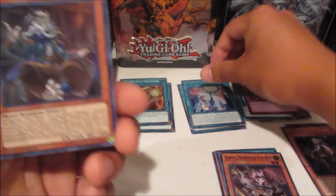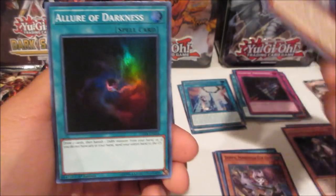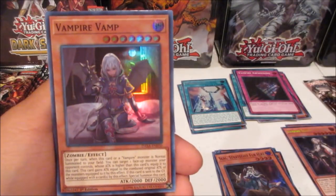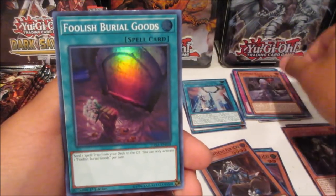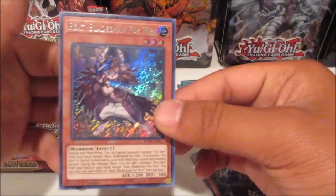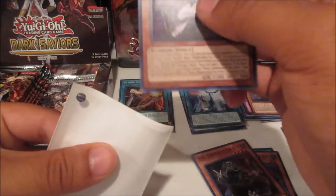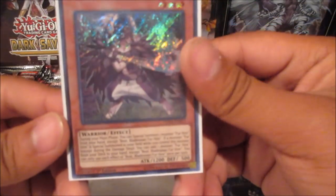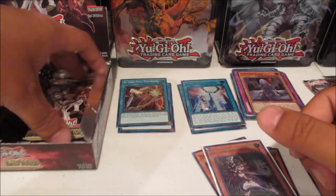Got the secrets up here. Seal Strategist Fur Hire. Alert of Darkness. Vampire Vamp. Foolish Burial Goods — nice. And Beat Bladesman Fur Hire — this card is actually pretty decent, around eight or nine dollars. I think this one is one of the searchers — yeah, it searches out your other Fur Hires.